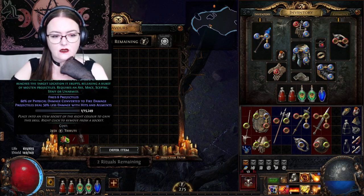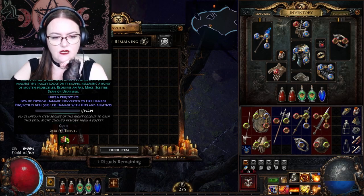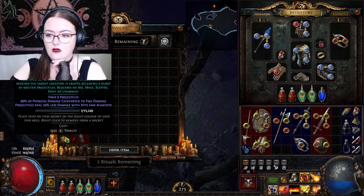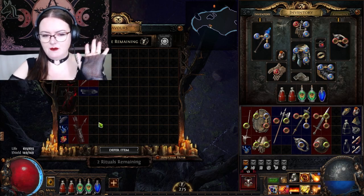Volcanic Fissure. Slam the ground, creating a winding fissure that deals area damage while traveling outwards. When it reaches the target location, it erupts, releasing a burst of molten projectiles. Fires 6 projectiles, 60% of physical damage converted to fire damage. Projectiles deal 50% less damage with hits and ailments. Should I get it? I don't really have a spot for it, but should I get it? Let's just maybe hold off.